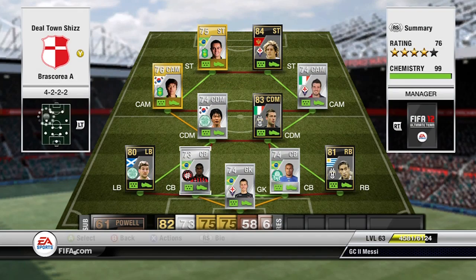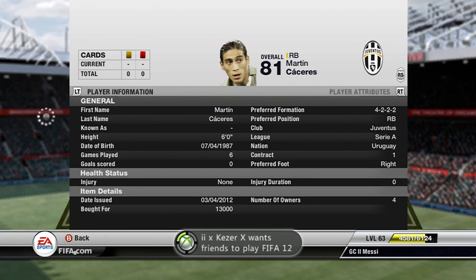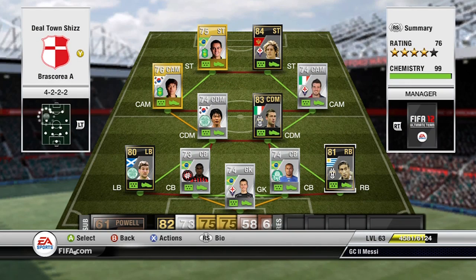Charlie Mulgrew is a definite must if you're on an SPL team. At right-back we have in-form Martin Caceres — a very good right-back, absolutely solid, at 13k. He's 81 overall: 84 pace, 81 passing, 77 dribbling, 86 heading and 80 defending. He links up with most of my other players, so he's great. I definitely recommend getting him if you have a Serie A squad.